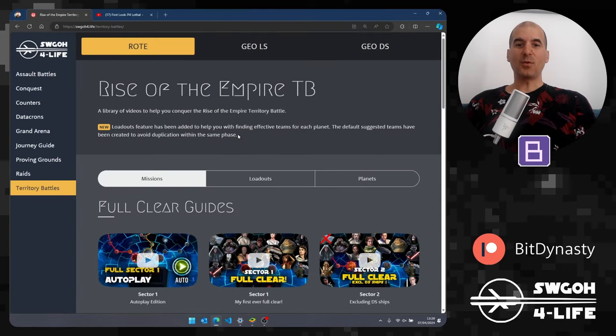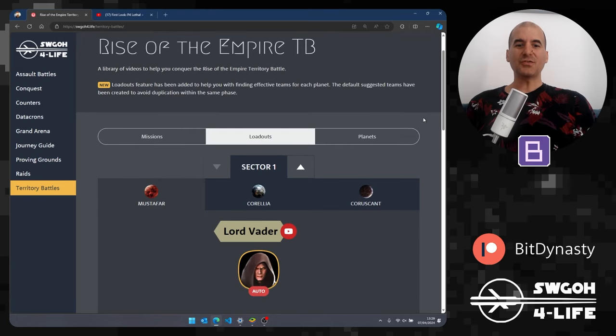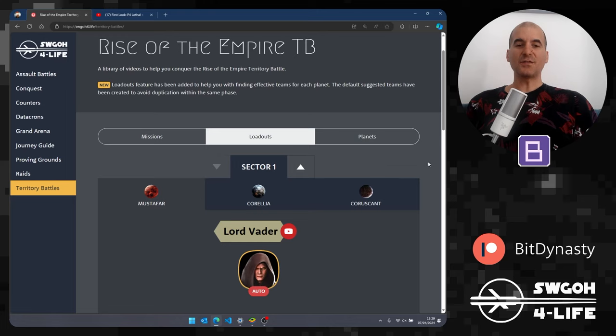First, I want to share a brand new feature I added to my Swagger for Life website — the link is in the description below. The new feature is squad loadouts. If you head over to the territory battles page and flip over to loadouts, you'll see this brand new feature. It's only available for the first three sectors, so you can skip between sector one, two, and three, and toggle between the planets for each sector.